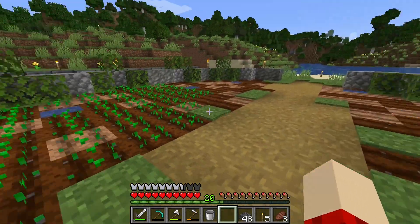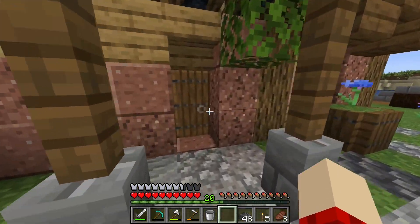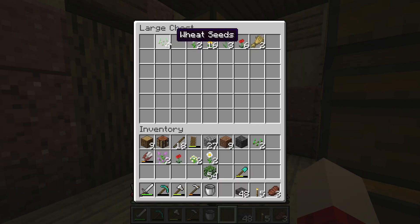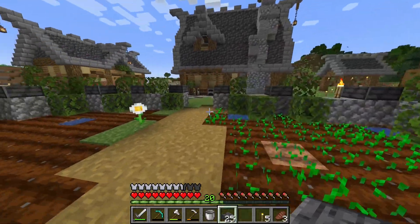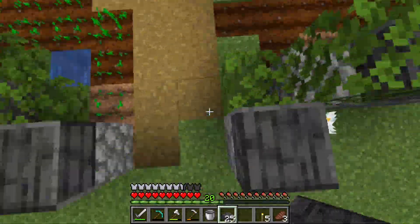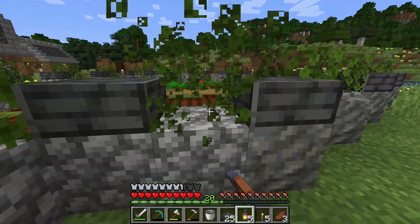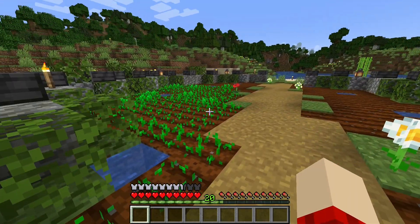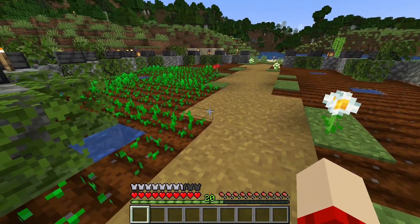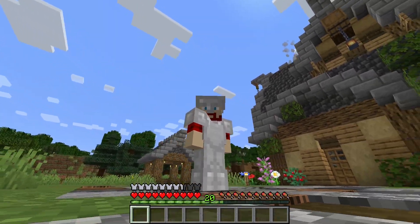We obviously overestimated the amount of seeds we had, but we'll finish the rest as soon as we get more. Let's go plant these flowers. We forgot to grab our lanterns — let's grab those and add them in here. We'll sprinkle them in: one here, one in the middle, one there, and do the same thing on the other side. The garden is finally finished and it's looking good — it's going to look amazing once all the crops are grown.